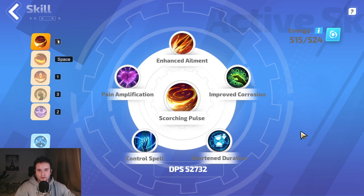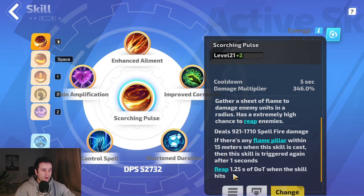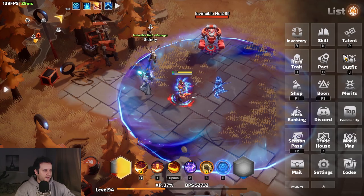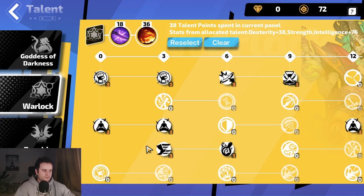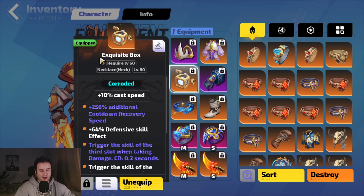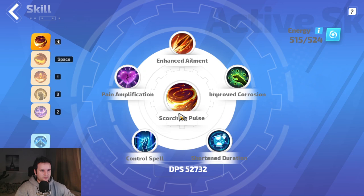Getting Reaps normally is usually really hard — you get things like 0.5 Reaps, some Reap duration, and so on. But the thing about Scorching Pulse is it has a built-in line: Reap 1.25 seconds of DoT when the skill hits. So it has incredibly high base damage and a Reap attached to it. The downside is it has a cooldown, and this is where a lot of our scaling goes. We're scaling cooldown with a few things — number one, we are Warlock, which means we go Merciless: 15% of bonuses to attack speed and 15% of bonuses to cast speed is also applied to cooldown recovery rate.